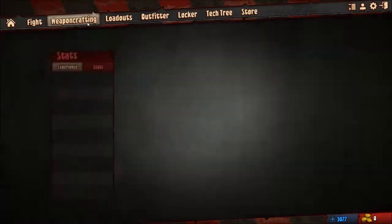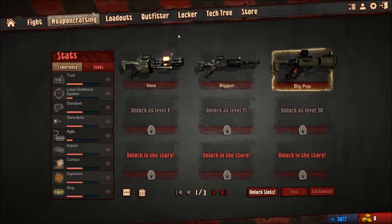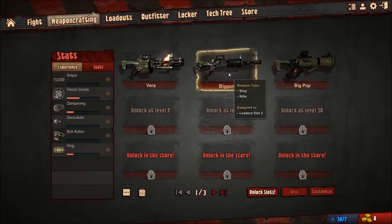You can make your own guns. So here are the weapons that I have right now. Over here, this is just a rocket launcher with a laser-guided system and agile-type rockets, meaning they're a little more maneuverable than your standard rockets. And I get this over here — basically your typical sniper rifle, bolt-action loading system, semi-automatic trigger, dampening stock for reduced recoil, stuff like that.